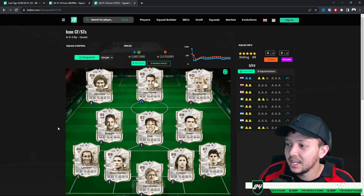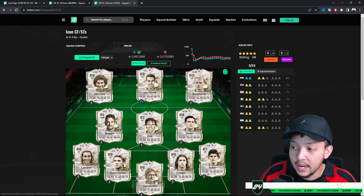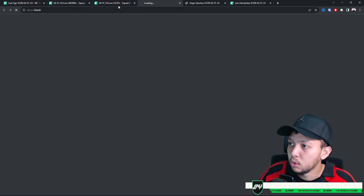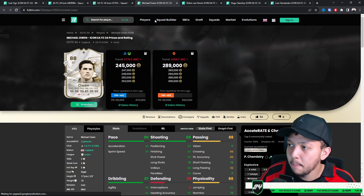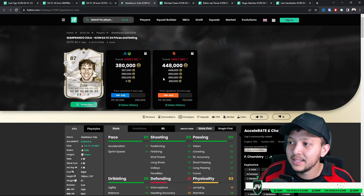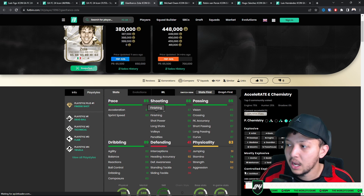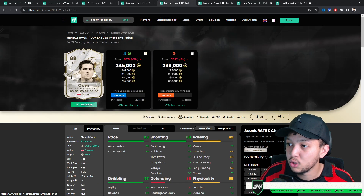Strikers — ladies and gentlemen, there are a lot of good value icon strikers. Hernandez, Sanchez, and others — some will play very well in game. The best value one in my personal opinion is Zola at 380k. His play styles are amazing — Finesse Shot Plus means he'll feel like Griezmann on crack. The only downfall is his stamina, but for 380k it's looking very nice.